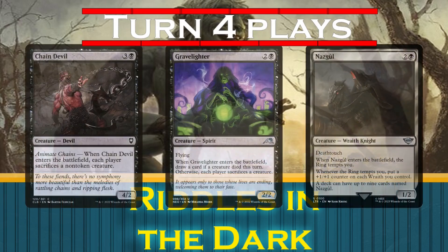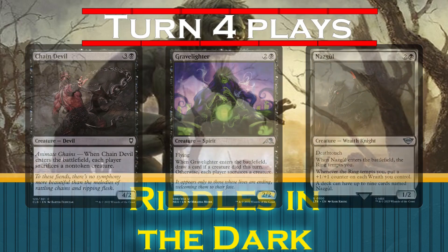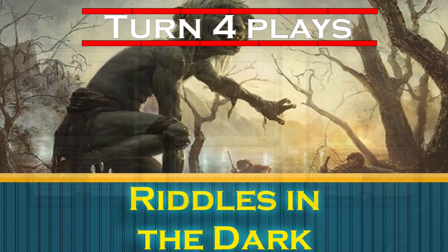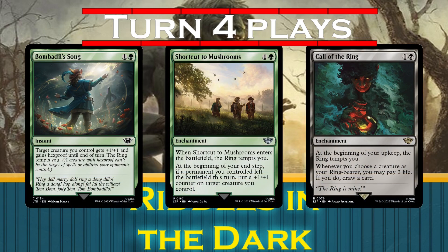Turn 4, we can play Chain Devil, Gravelighter, or any of our Nazgul. We can also play Foundation Breaker, Merciless Executioner, or Nest Invader to have mana left over to play Bombadil's Song, Shortcut to Mushrooms, or Call of the Ring to tempt ourselves multiple times in a turn.